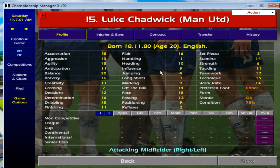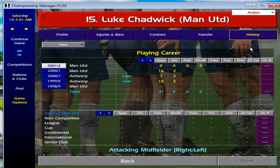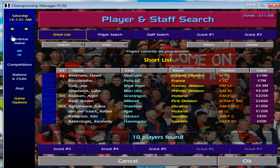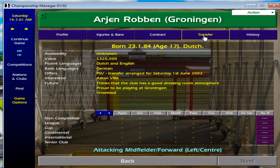Luke Chadwick may have looked ugly at the time, but on Championship Manager 01/02 he is absolutely phenomenal. His stats don't look great right now but he gets better and better throughout the game. Interestingly, Sir Alex Ferguson on this game often goes for Luke Chadwick over David Beckham on the right side of midfield, which makes Beckham unhappy and wanting to move. That's a win-win: two players fighting for the same position, so one will be out of favour and available for a bid.